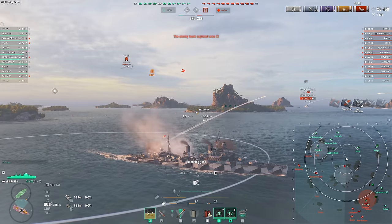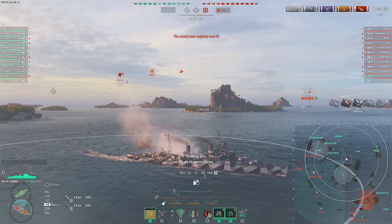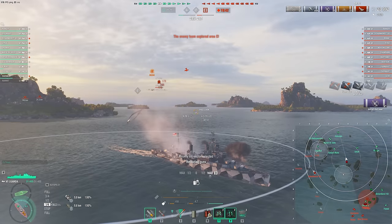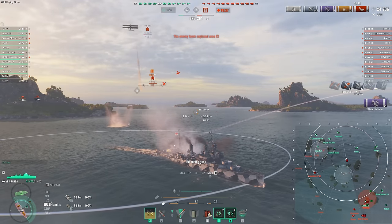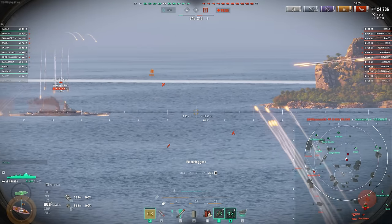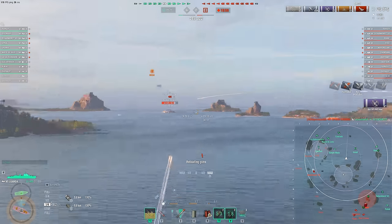Once your smoke is gone, you do need to play much more passive, since you have light cruiser armor — it's very, very bad and you're going to get citadeled a lot. So you do want to play around islands, but you can use island cover to get close and then use your smoke to play more open water for a little bit and apply a lot of damage and pressure.